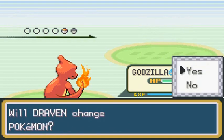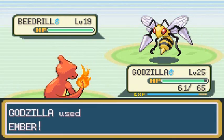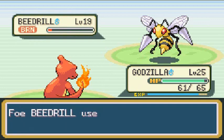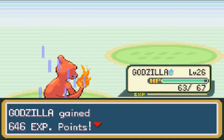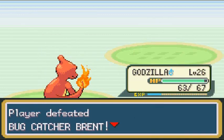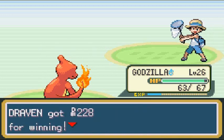More experience points — we're gonna keep it with Godzilla. Ember attack nearly does it, but you're burned so I'm going to win by default. He misses with Fury Attack. Stay hurt! Godzilla grows to level 26!